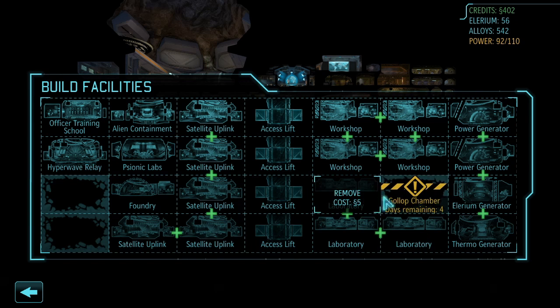I'm building the Gollop Chamber here since I don't really need another lab — I've pretty much researched everything. The power generator is really important. Every facility starting out usually has some thermals. You can build a thermo generator on top of a thermal vent for a big bump to power. Personally, when you first start the game, I would place your first power generator in the same column as one of your thermal vents so that once you get access below you can stack them and get those added bonuses when all your generators are built.